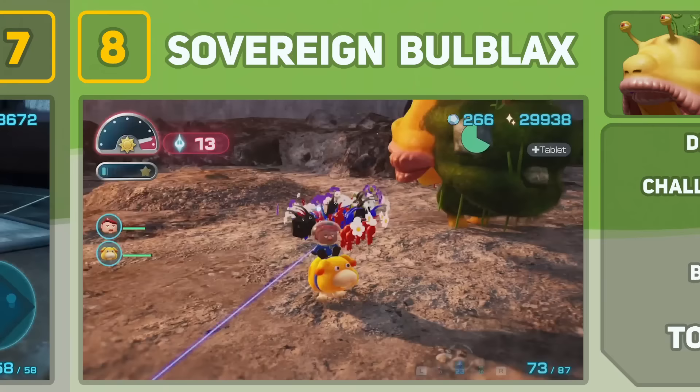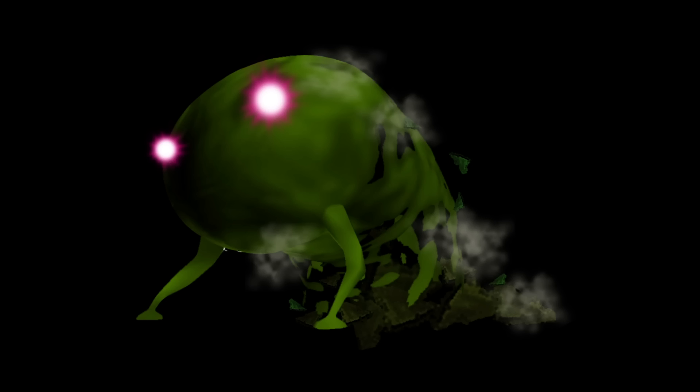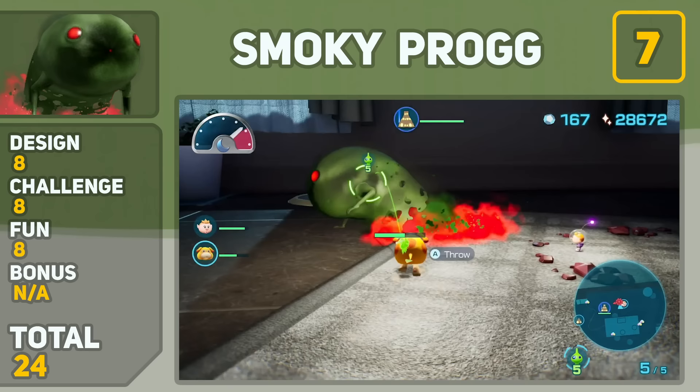7th place goes to the Smoky Progg. Not as eerie as it was back in Pikmin 1, but I'd be lying if I said I didn't get chills down my spine when that first cutscene played. I honestly liked his original design better, but his newer polished design isn't bad at all, and fighting him is pretty difficult considering the fact that he can one-shot all your Pikmin in an instant.